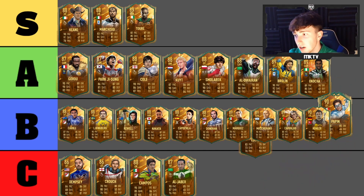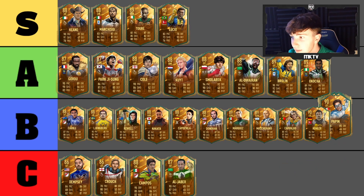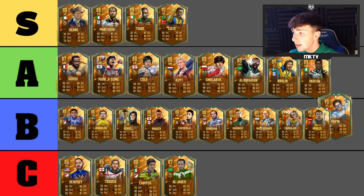Next is Lucio — this card is absolutely unbelievable. I used him in draft and he is a cheat code, genuinely. He has to be S tier. He's unreal — I really enjoyed using him and wish I had him in my team. He's around one million coins and is phenomenal — get him in your teams.